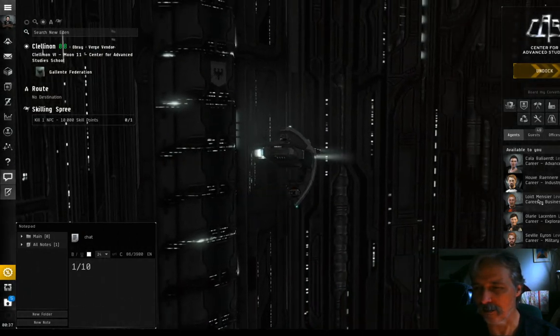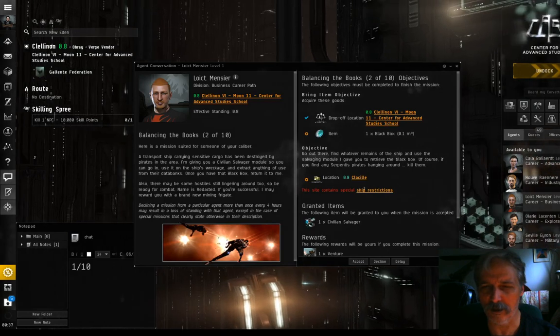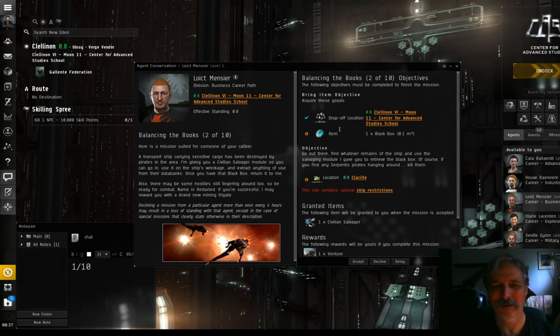That's mission one done. This time I arrived right at the station because I turned off autopilot and I'm docked. Talk to the agent again - you can double click or right click and Talk. This time they want me to fetch a black box. I see this question a lot in rookie help chat - how do you get the black box? First off, try reading the mission text.